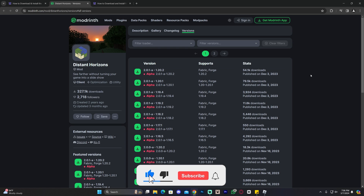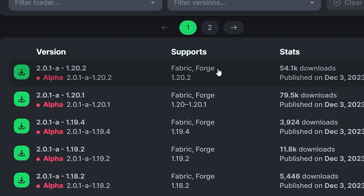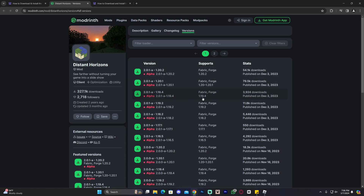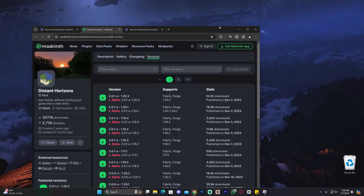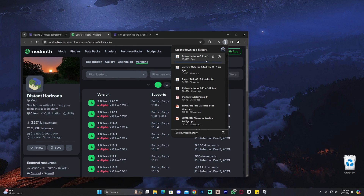Once you're on the website, look for the desired version. As of right now the newest version available is 1.20.2, and as you can see it supports both Fabric and Forge. In the future there will be newer versions, but for now we're going to download the most recent one. Click on the download arrow and once it finishes, drag and drop the Distant Horizons jar file onto your desktop.